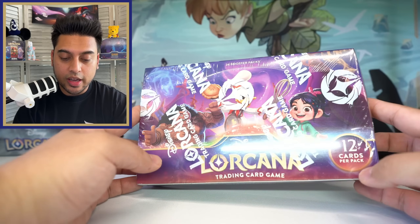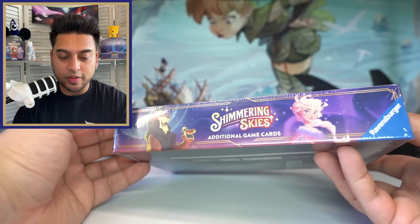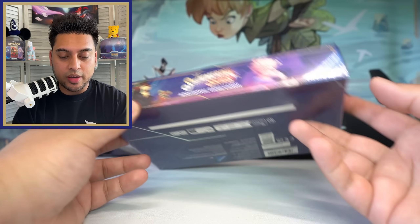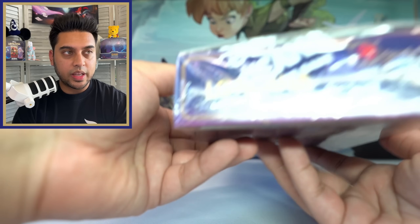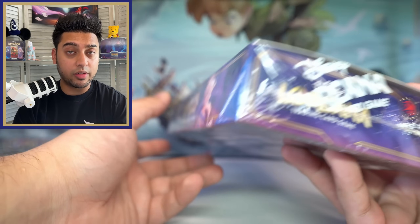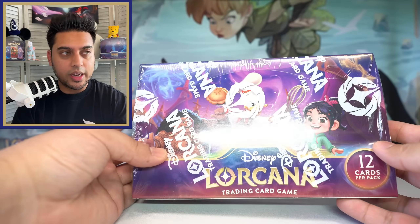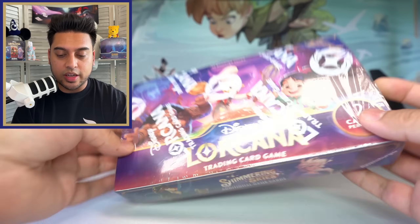We have the three main characters on the three pack cover arts and the Lorcana logos everywhere. It's shrink wrapped like the last two series. We'll take a quick 360 — looks good. I love the color scheme. I'm not sure it's my favorite yet; I think maybe the last set was my favorite, but this one still looks really really good.